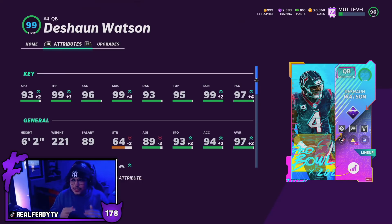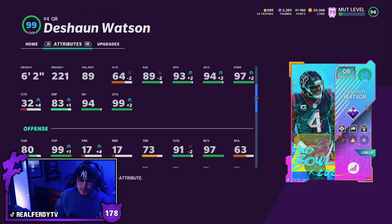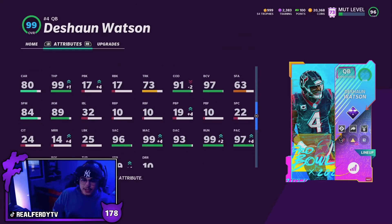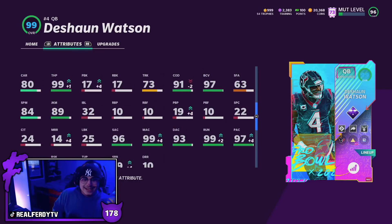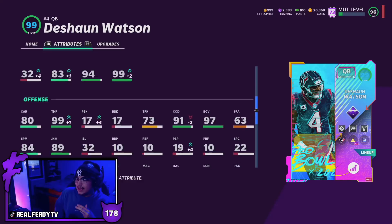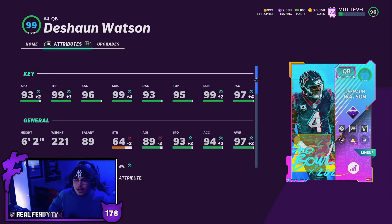Looking at Watson's stats and abilities, this card is a legit golden ticket in January — he's actually a golden ticket. He gets all the good abilities: hot route master, gunslinger, escape artist. Only golden ticket QBs last year were able to get escape artist, top route master, and gunslinger, and Watson can do that this year in January. No holes in his stats at all. Pretty good ball carrier too — 94 acceleration, 91 agility, 89 COD, 80 juke move, 86 carrying, 98 break sack.